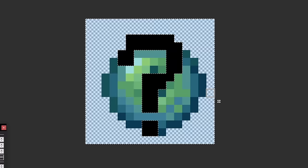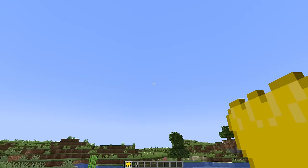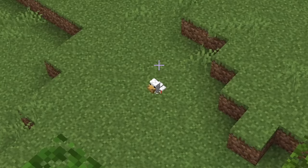For the eye of ender I got 'I do not know,' so I cut the shape of a question mark out of the original texture. For egg I got 'in bed,' so I drew a red Minecraft bed around the egg as if it was sleeping. This kind of looks like one of those egg drop projects, so let's see if it works. Nope, the egg still broke.